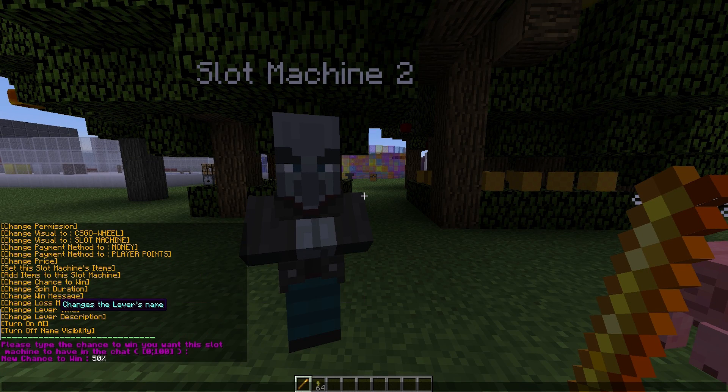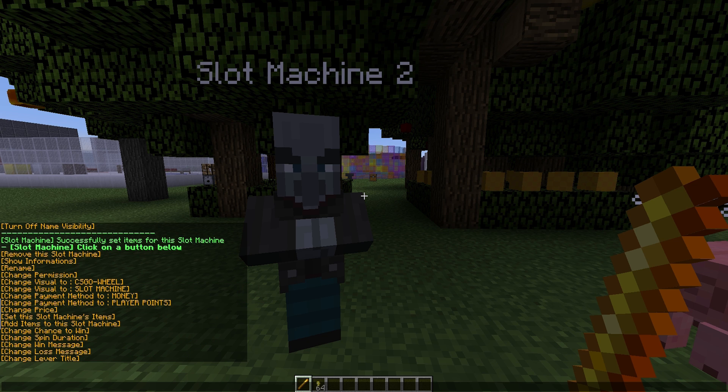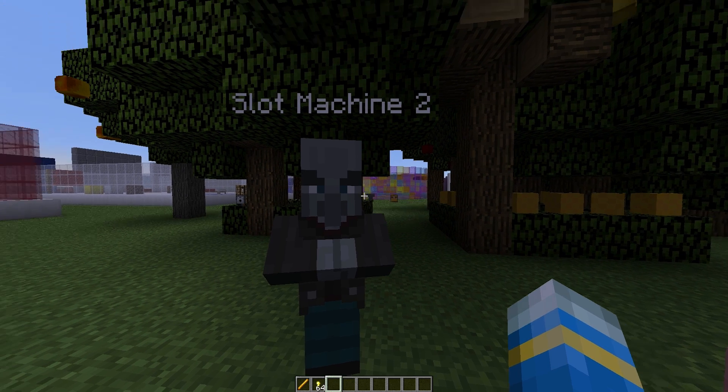You can also change the lost message, title, and description. There's no reason you have to, but you can customize it if you want. I think we are good to go — all we need to do now is right-click the mob.